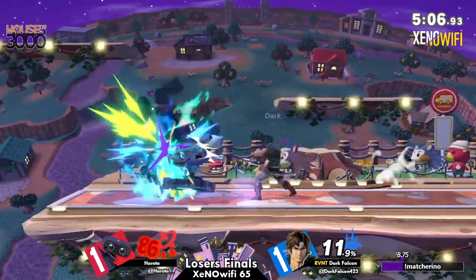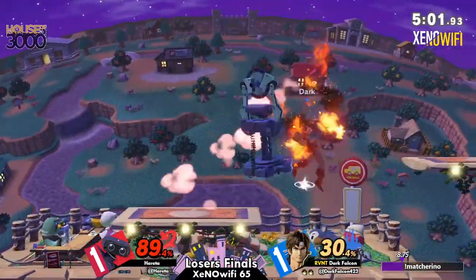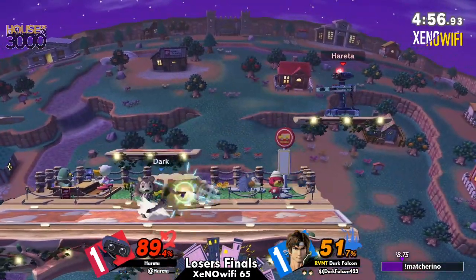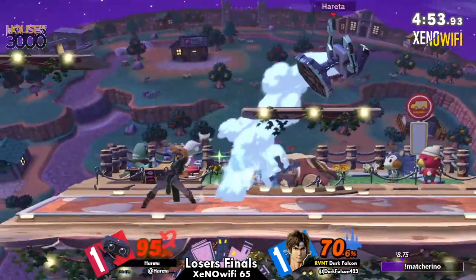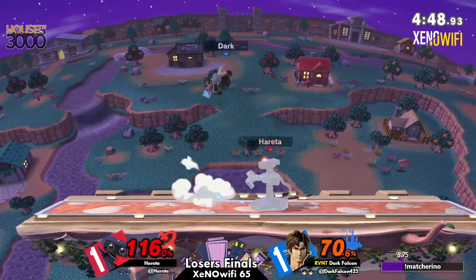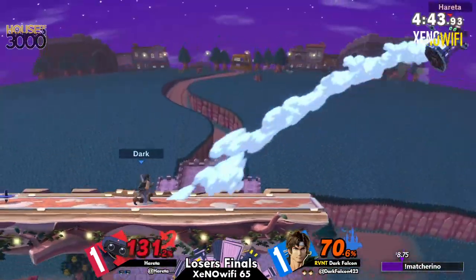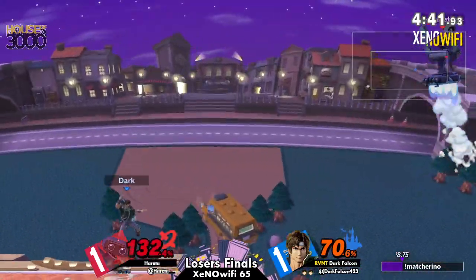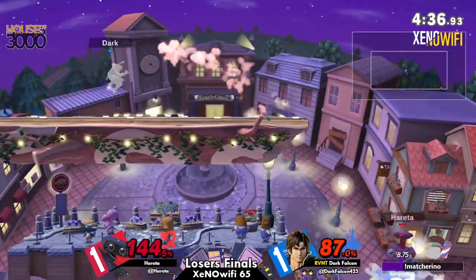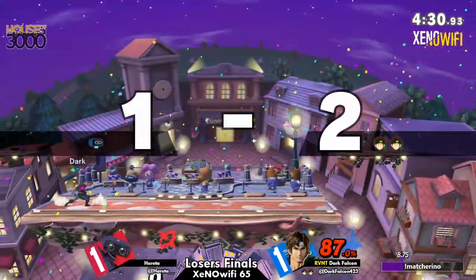We could have seen something beautiful there, but landing on the platform and getting the tech, Hereta's gonna avoid the down air. Now it's a ROB combo, but he's gonna fall out of that side-B because of that platform. One thing I did notice is that ROB isn't able to normally get his air combo started. So it's just very good that Dark Falcon is trying to stay away from that as much as possible, knowing that that could actually be the cause of death for a lot of things.